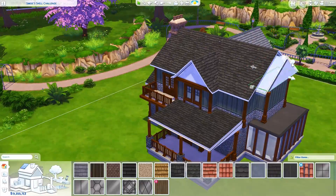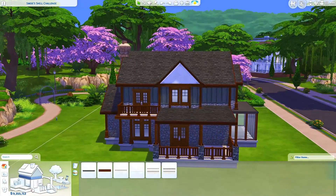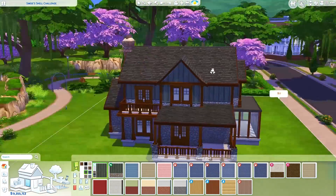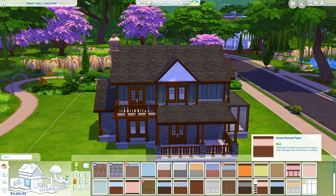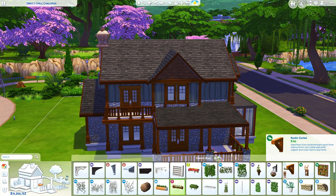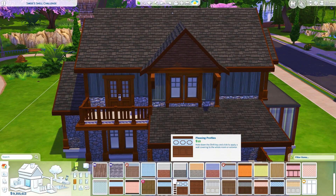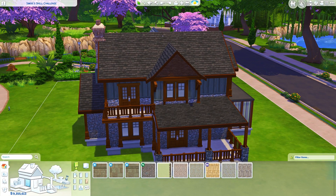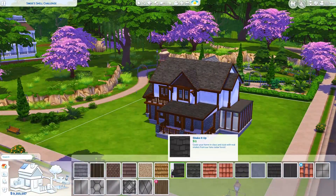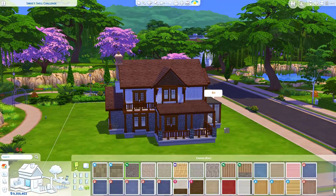I turned it around a couple of times because I was considering using the back side of the build as the front, but I just kept having this picture of a terrace on the second floor, and I felt like that would fit the backyard better than putting it at the front yard. So I kept this side as the facade, and then the terrace is at the back, although they do have a little terrace on the left side too.